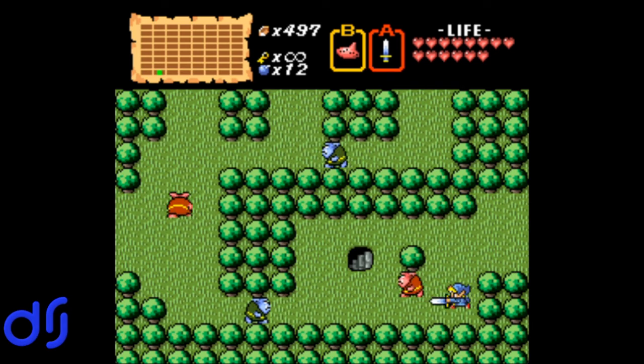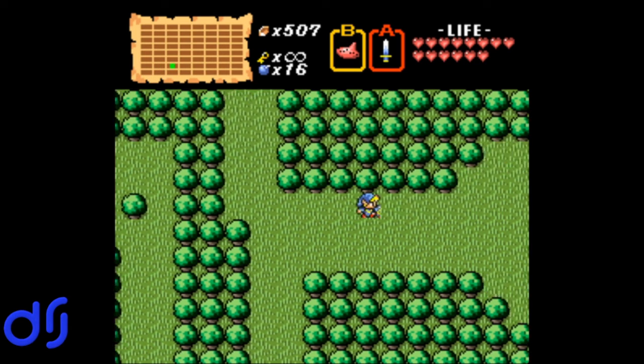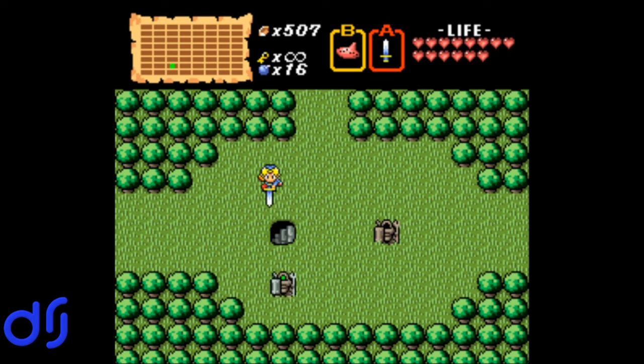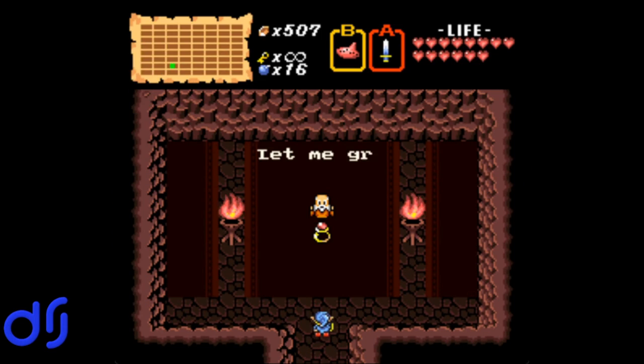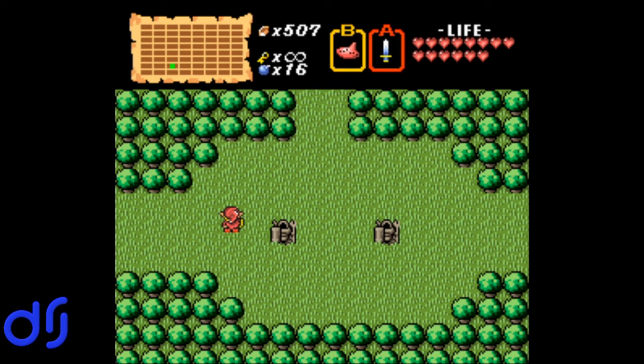And now west from here, and then north. I think I actually wanted to go north, and then east. Now that the Armos statues have awakened — oh, that's a fast one, he's coming for me. Got him. It will uncover a secret: the red ring. This is incredible. The blue ring cut our damage taken in half; the red ring cuts it in half again, so now we take one quarter damage. And our tunic becomes a snazzy red color. So between all the heart containers we've got, being full on medicine, and having the red ring, we're basically immortal at this point. You'd really have to work to get killed by damage once you've got all this stuff.